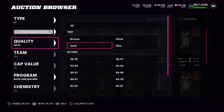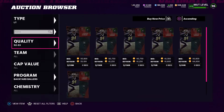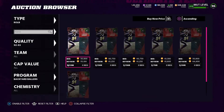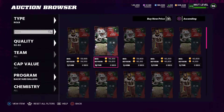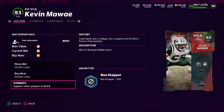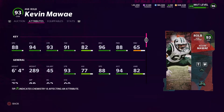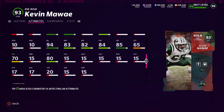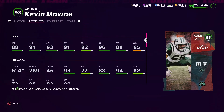There's also a 93 right outside linebacker — Kevin Moore right here. The way we're gonna do it is buy him and complete the set. You're gonna get them all back as a set reward and you're gonna get a 97 overall card.